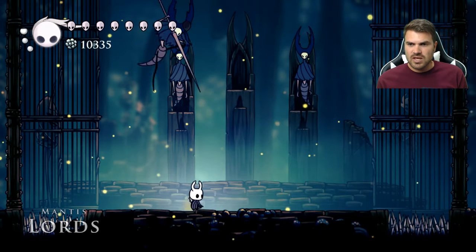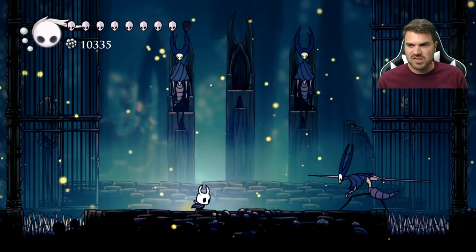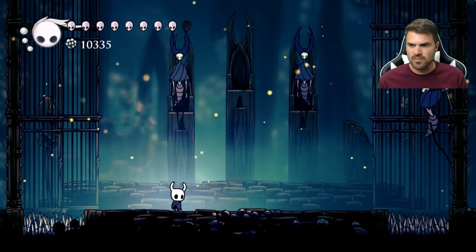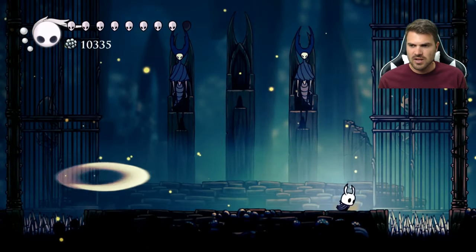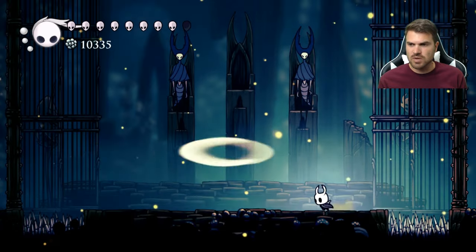Essentially what you're gonna do is move to either side whenever they come in from the top — it's really just a slight movement. And when they come in from the sides, just jump over. When they do their thing from the side, just wait for it to come over, and if they're on the lower end just jump above it.